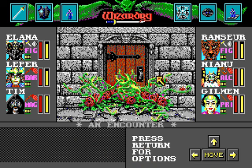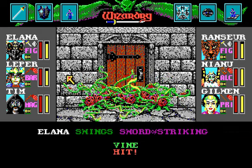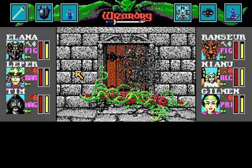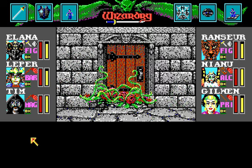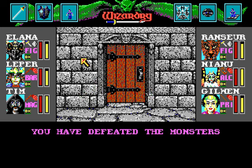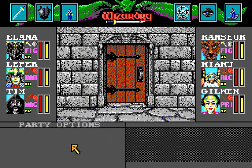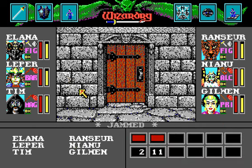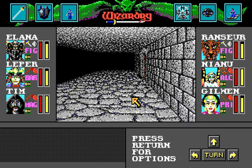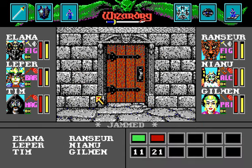Did we open this door? No — an encounter! Those vines crept up on us. Shouldn't be too much of a problem. Let's play the loot and kill them. I am still kind of scared every time they hit me because our party is still not that strong. So far the enemies weren't that hard, but you may say I'm abusing the loot because I'm using it all the time. Jammed — we can't open this door yet. Still locked. Jammed.